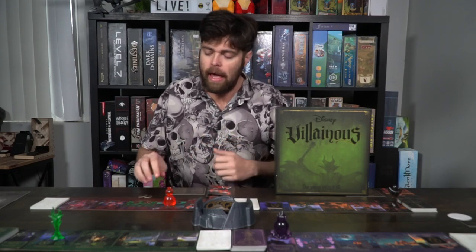Each villain in this game is different, with unique conditions and a unique Fate and main deck as well as game board. The villain guide explains what your villain does and clarifies specific cards. Based on turn order, each player gets a number of power — the first player gets none, the second gets one, the third gets two, and the fourth also gets two. Then you're basically ready to begin.